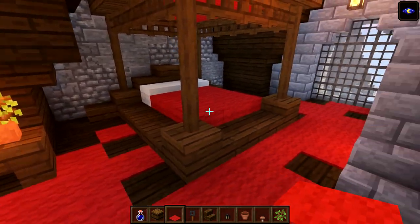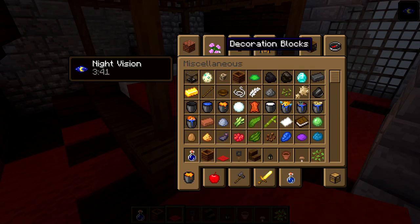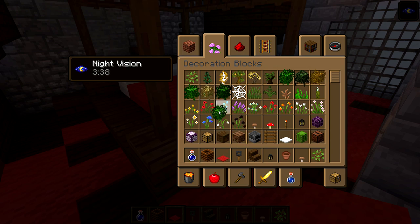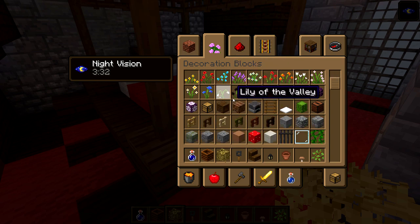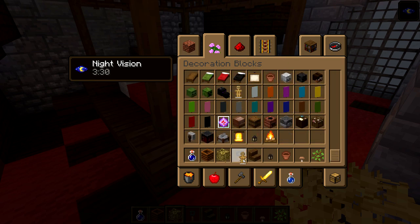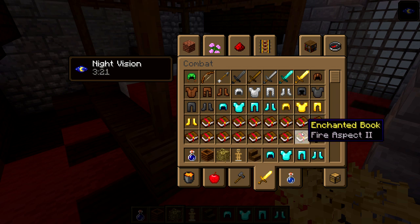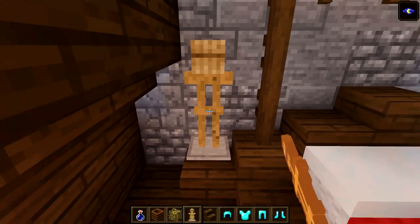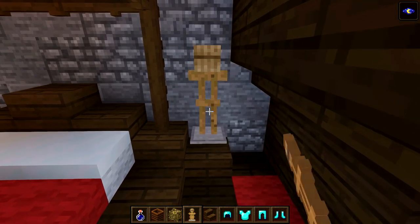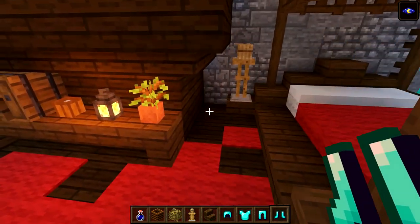I'm really happy with the way this room is shaping up. Let's grab some composters and some acacia leaves, and some armor stands with diamond armor - he is the king after all. Place an armor stand on top of the slab against the wall, put your armor on it, and do the same on the other side.